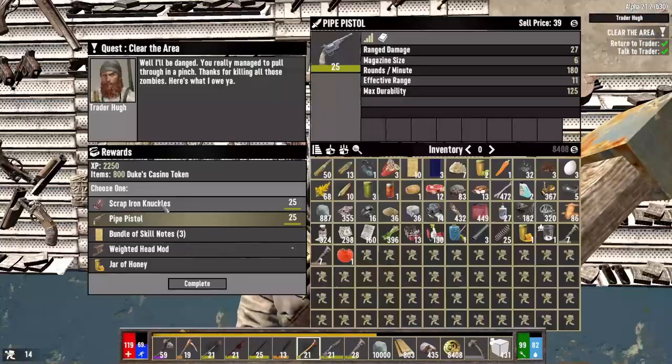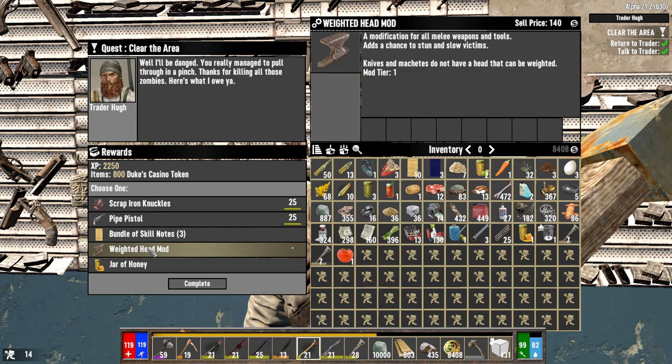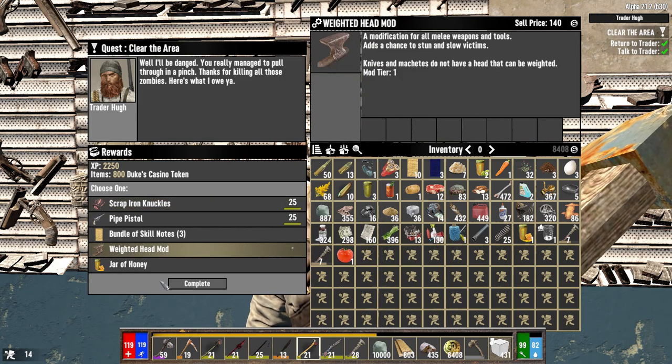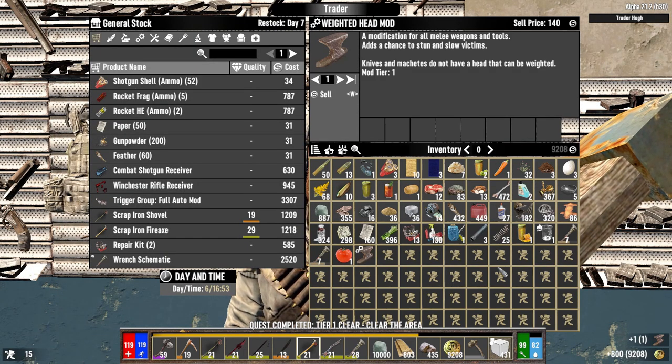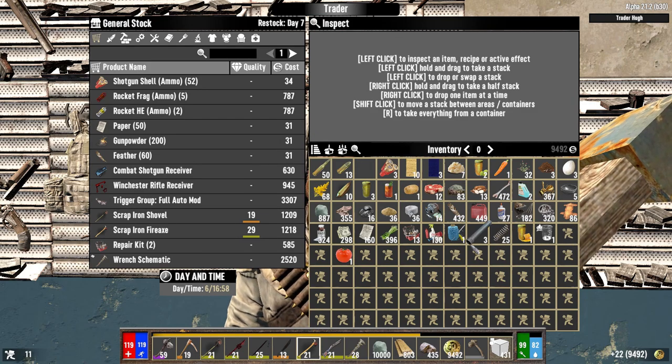After taking the reward for this quest, I also have to drop off some things — I'm carrying a lot of stuff I don't need on me. Pipe pistol, knockies, skill notes, weighted head mod — it's not really gonna help us now. I guess we'll just sell the head mod back to him. Take these wrenches — wrench flavor. Auto rifle parts. That should do for now — it's a fetch. We can do this quickly after dropping off our stuff.